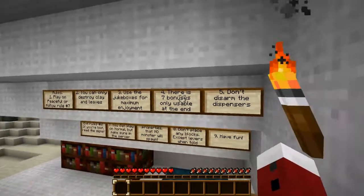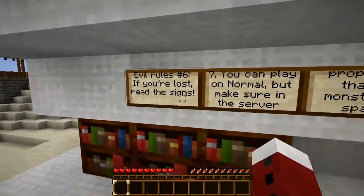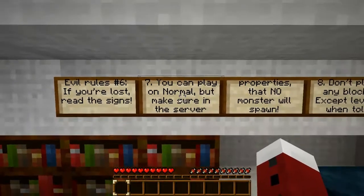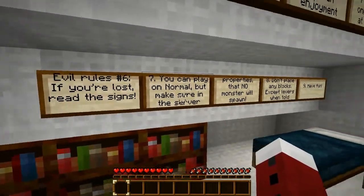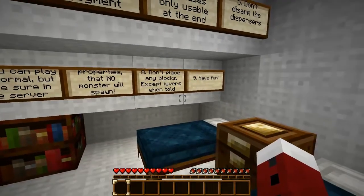Okay. There are 7 bonuses only usable at the end. Don't disarm the dispensers. Evil rule 6: if you've lost, read the signs. We don't need signs. You can play on normal but make sure the server property has no monster spawns. Don't place any blocks except levers when told.